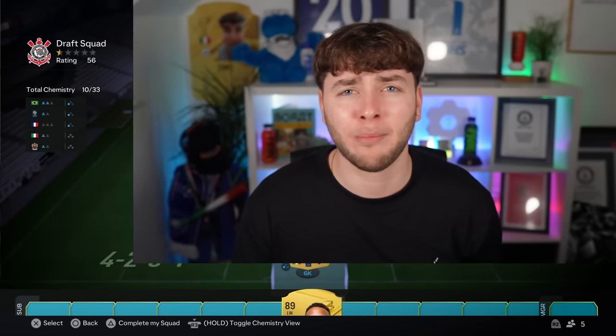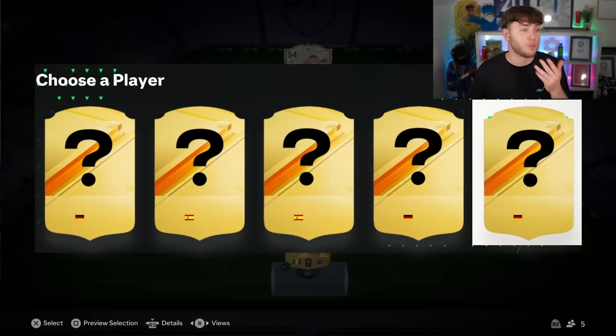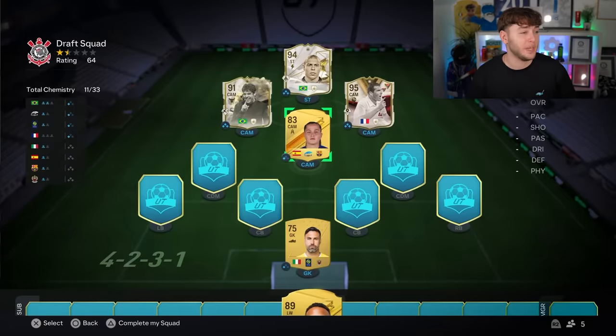Let's go back to the CAM — I need a good player. No icon this time, maybe our luck's dried up. I've been given three Germans and two Spanish. I'm going to let Siri decide — Siri, pick a number between one and five. It's two. Number two is Spanish. You know what, they're all trash. Welcome to the team, Claudia Piña.